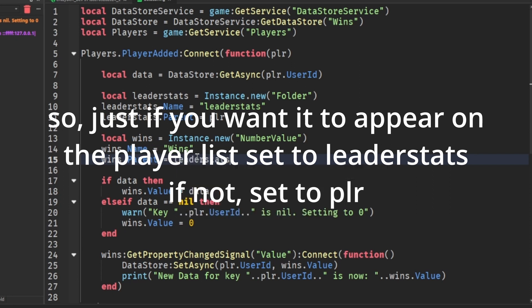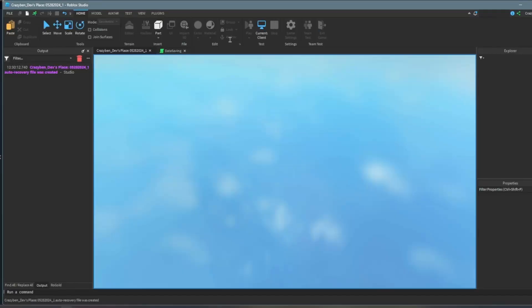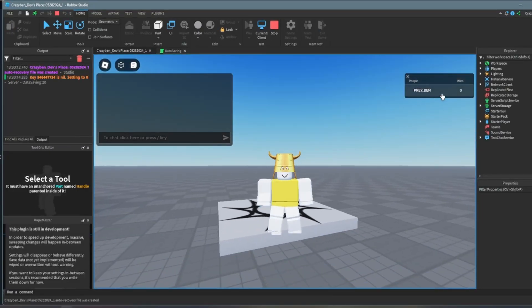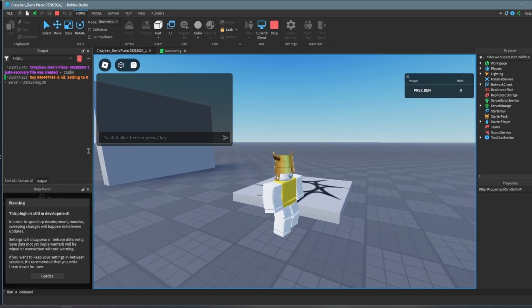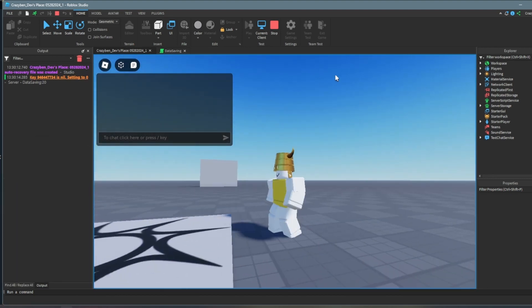I'm going to put it on leaderStats for now. You can play, and it appears — it shows wins, but it's at nil right now. How do we change it?